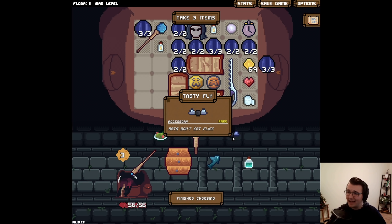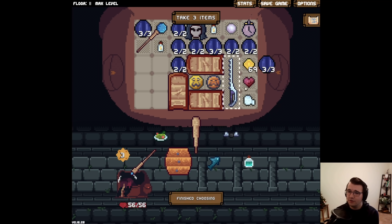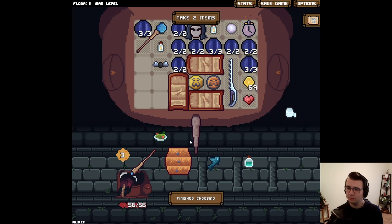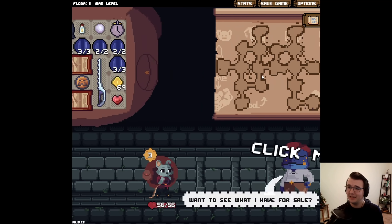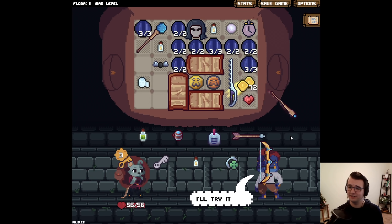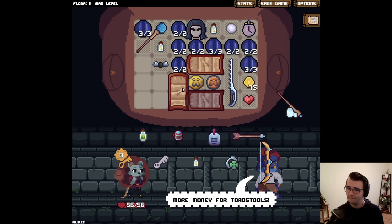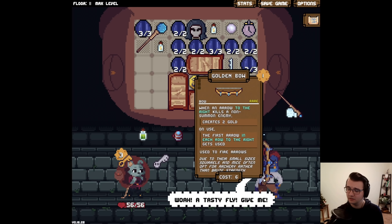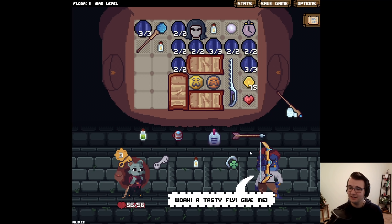What the hell is this? Accessory rats don't eat flies? What the hell does that mean? Also, this mana stone will make it so I get 7 energy — about to sacrifice 2 spaces for it. What the hell is the point of this tasty fly? It's so curious that if this were a normal run I would love to keep it, but it just doesn't make sense to have a space for it — it just doesn't fit. Stuff's cheaper here. Too bad I don't care about price or any of these things.